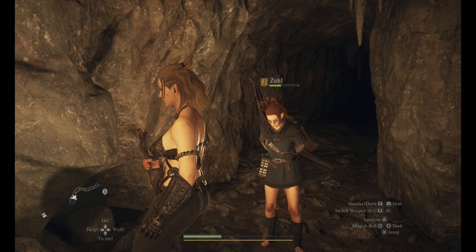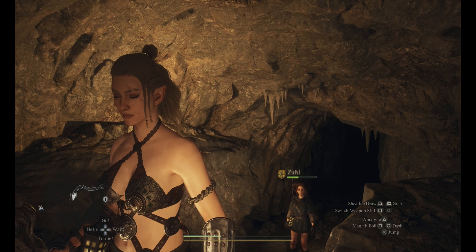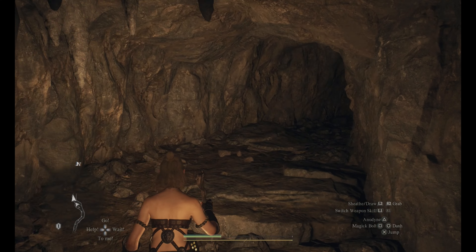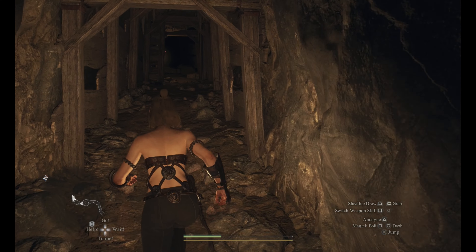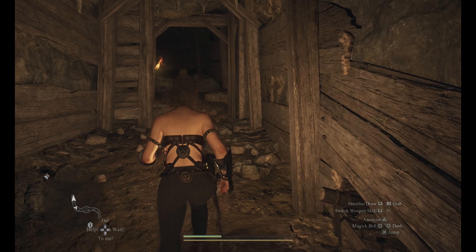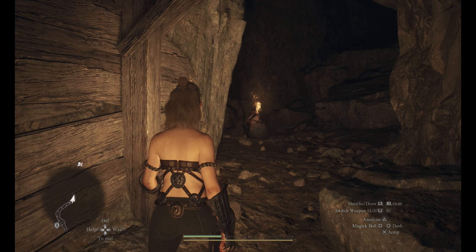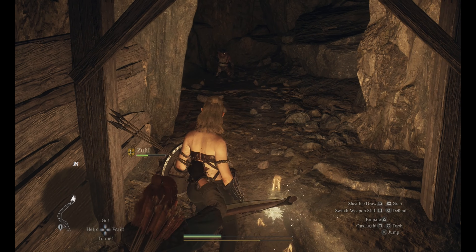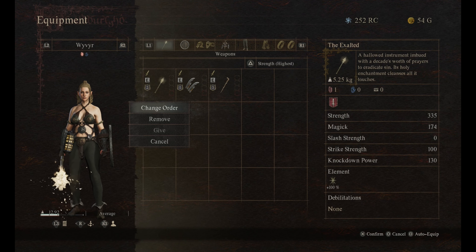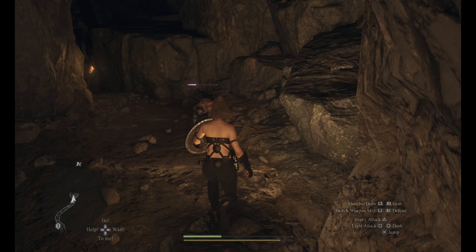We've been getting our butts kicked. I'm Warfare and Zul is an Archer. We're trying to find the Sorcerer Stave and the two-handed warrior weapon — there's also some other loot here you can get. We should be able to get it no problem. I'm going to unequip the Exalted because it's way too strong for what we're doing.